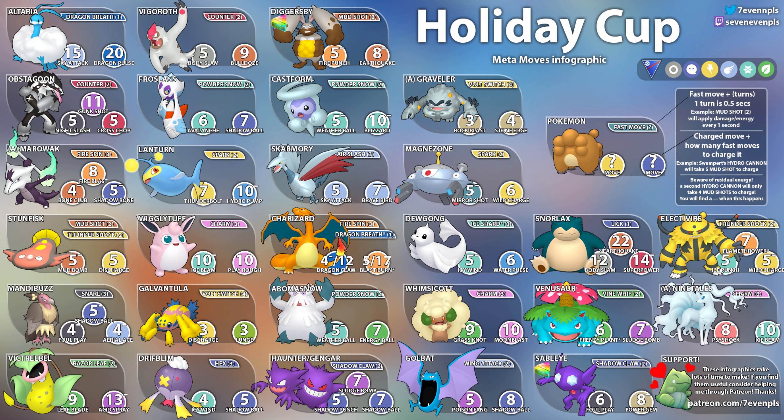Then we have Electivire with Thunder Shock — five Thunder Shocks to get to Ice Punch, seven to get to Flamethrower, and five to get to Wild Charge. Flamethrower is the Community Day move. In this cup with so many Ice types, maybe you'd go Flamethrower over Ice Punch, but Ice Punch generally is good and can hit things like Altaria.